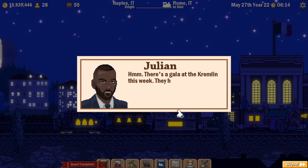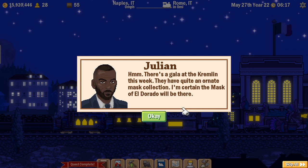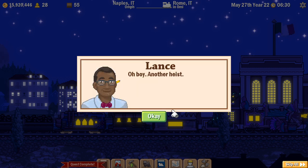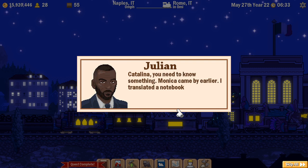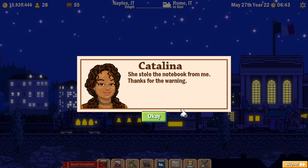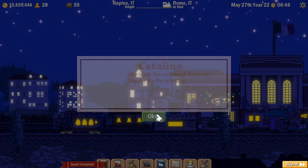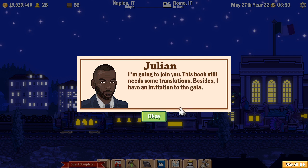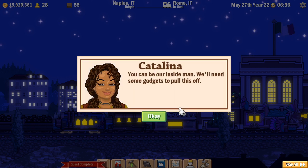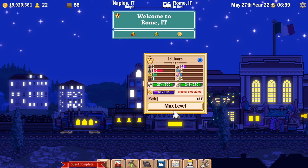Catalina asks where they start. Julian mentions there's a gala at the Kremlin this week with quite an ornate mask collection - he's certain the mask of El Dorado will be there. Nesta asks: are they going to break into the Kremlin for a piece of the mask? Lance says 'oh boy, another heist.' Julian warns Catalina that Monica came by earlier - he translated a notebook for her and she'll be looking for the Book of Gold too. Catalina says she stole the notebook from her. Julian decides to join them as the book still needs translations, and he has an invitation to the gala. Catalina says he can be their inside man and they'll need some gadgets to pull this off.